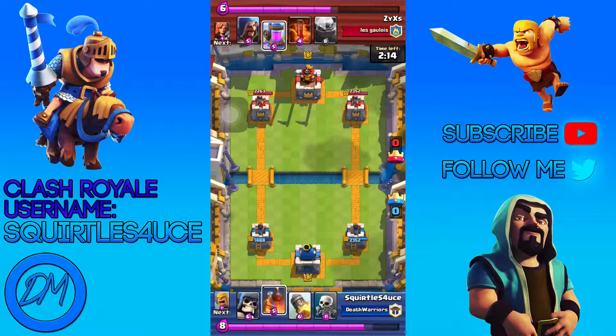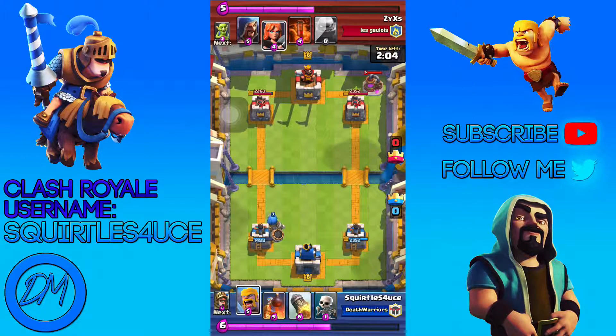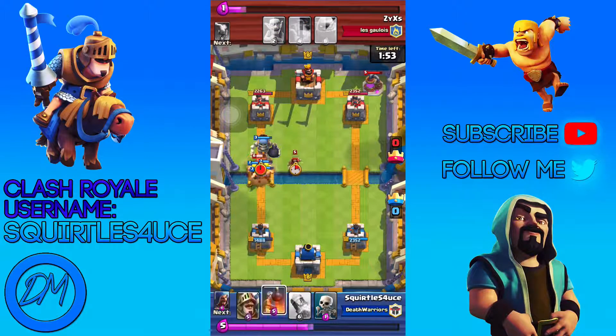So this guy is a golem user. I'm just going to play safe and defend. I play my Giant Skeleton right there. He plays his elixir down right there. Now once my level 3 Giant Skeleton gets to the tower, I send out my barbarians behind it.